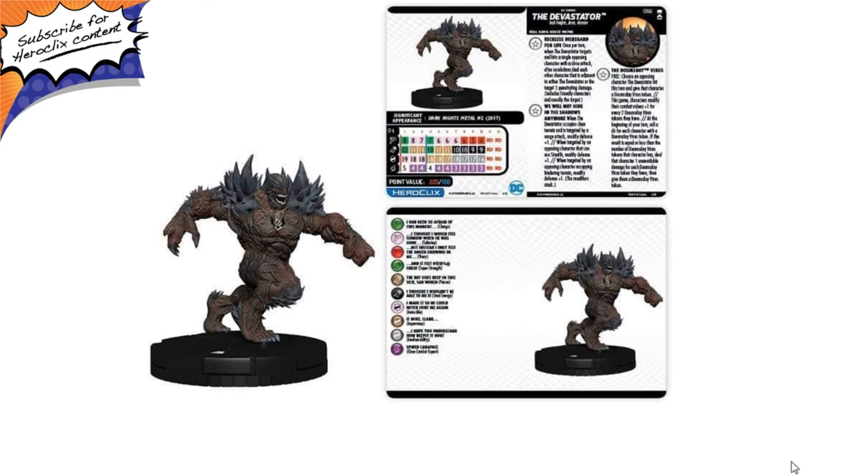Then he has his third trait, the Doomsday Virus. Free action: choose an opposing character — Devastator ends this turn and gives that character a Doomsday Virus token. Characters modify that combat value plus one. I can't quite read the rest of that last trait, but overall it's a pretty cool effect.